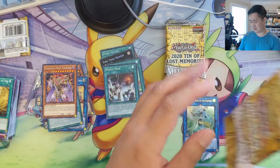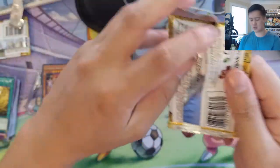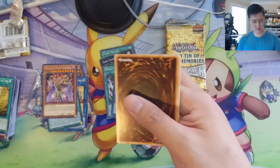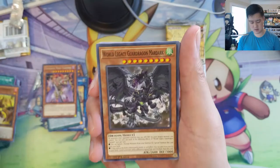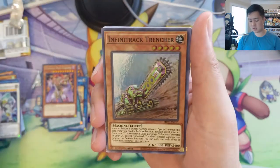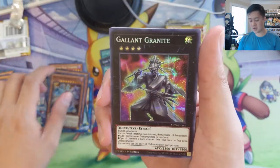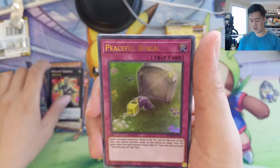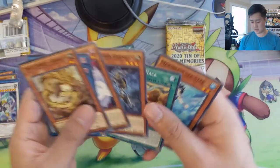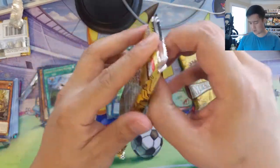When we opened Savage Strike, we pulled three or four Phantasmas — that was fun. I think we only pulled one Pot of Extravagance and about two Borrelswords. Alright, next pack: Dino Wrestler, Infinite Impermanence, construction machines, Gallant Granite, Peaceful Burial, Witchcrafter Pottery, and a Danger card.